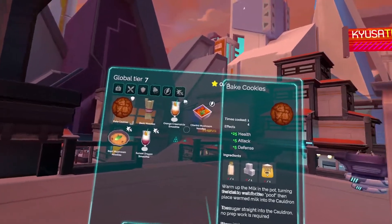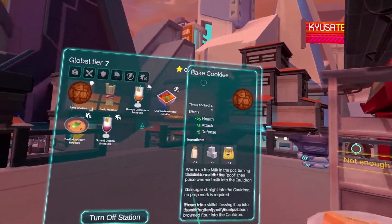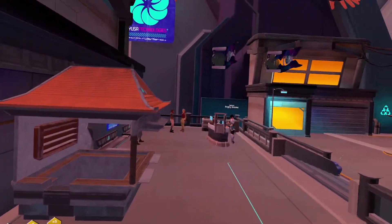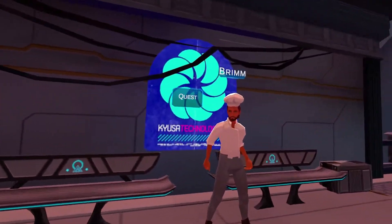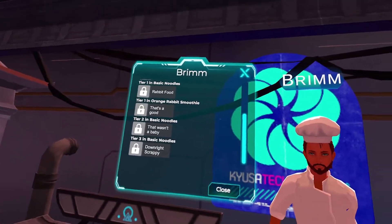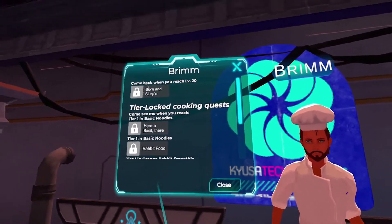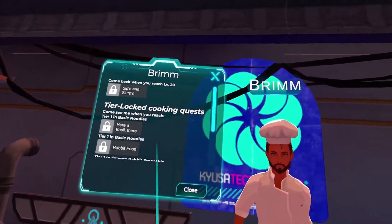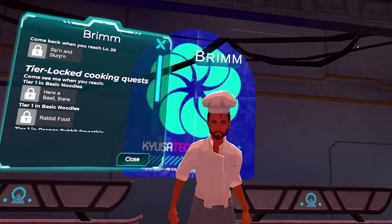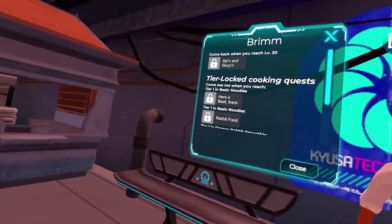Now I'll show you how to get other ingredients. I found one of these mushroom recipes in a chest, so you can find recipes in chests. The other way to get recipes is to go up to Brim. When I first came up to him I thought I couldn't do any of these, but I didn't realize there was a scroll wheel. If you scroll up you'll see quests you can do. When you do quests for him he'll give you new recipes and show you the basics of cooking.